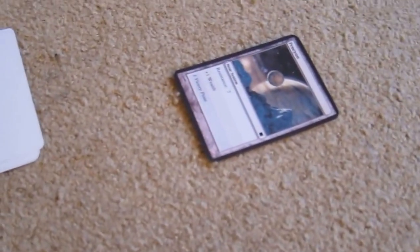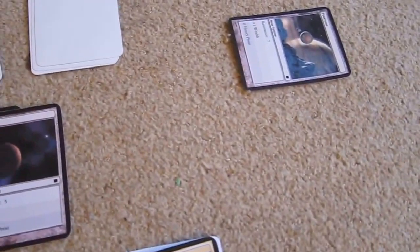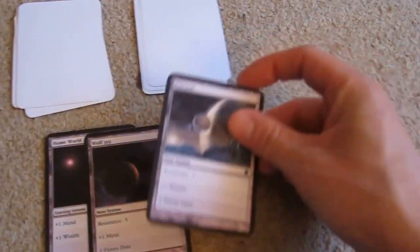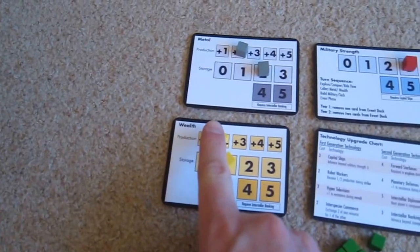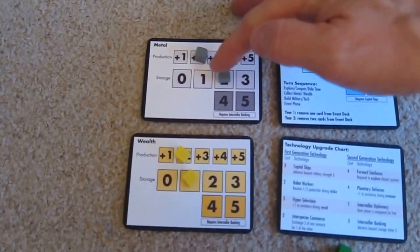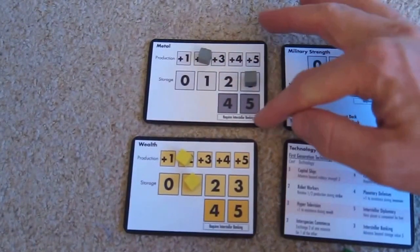Are we feeling brave enough to roll for the seven? It gives us plus one wealth. We've got a military of three which means we need to roll four, five, or six — that's a 50-50 chance. A four — add three is a seven — we've done it! That comes in and gives us plus one wealth on our income, so we're now making two wealth per turn. We come to the income phase. Now we should get two metal but I can't increase our storage any more because I haven't got Interstellar Banking yet.